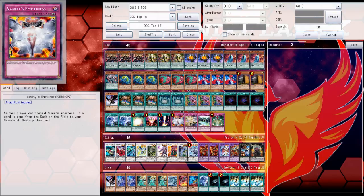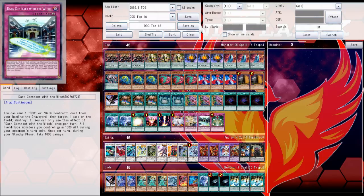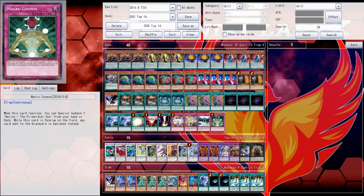For traps, he main decked Emptiness, one Dimensional Barrier, one Dark Contract with the Witch, and one copy of Macro Cosmos in his 45-card main deck. Macro is a bit of an odd choice, but the idea is to set it up against Zoo to banish Raptier and similar cards, and you can also flip it against the Infernoid deck to hopefully auto-win that matchup.